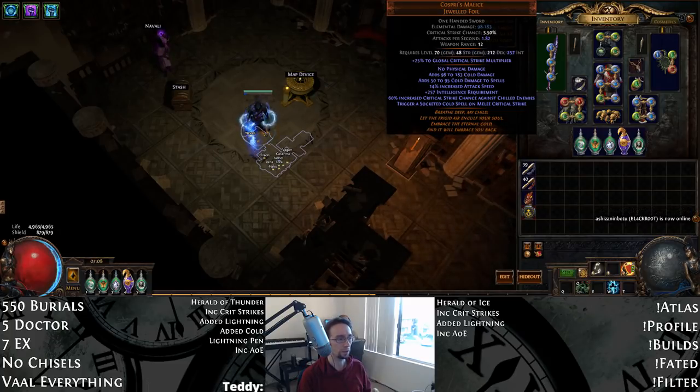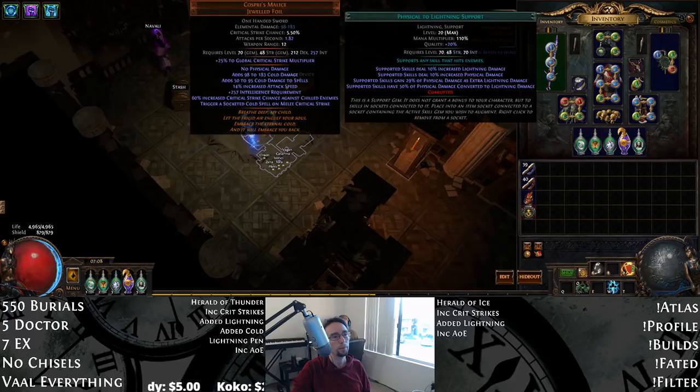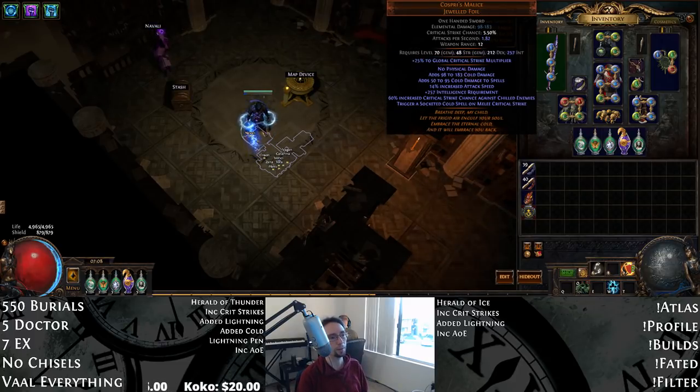That moves us into Cosbury's Malice as far as the gear is concerned. Just look for that 14% attack speed roll — it's about the only thing that matters a lot. You can try to get the added cold damage to spells as well, but I would just worry about getting the 14% attack speed. It might be cheaper to buy a 6-7 chaos Cosbury's and then divine it once or twice to get a decent roll. I'd settle for 13 if you were divining on a budget.